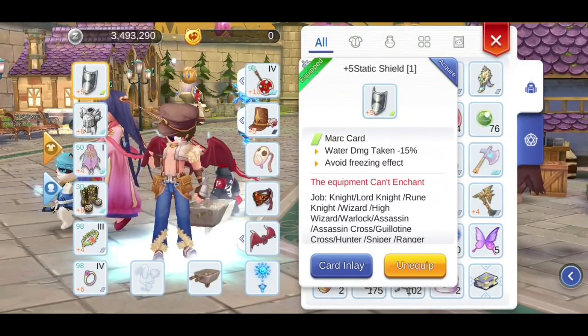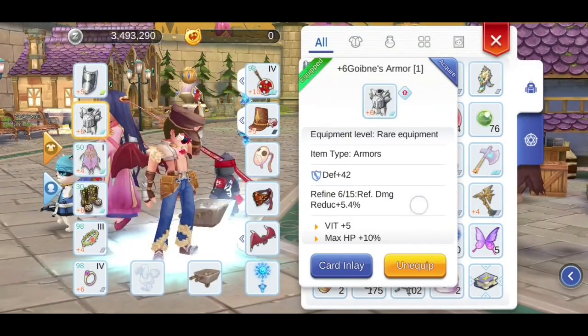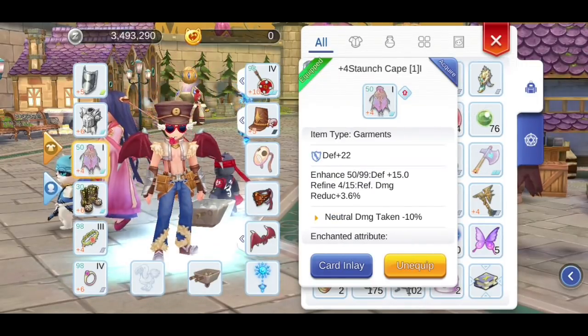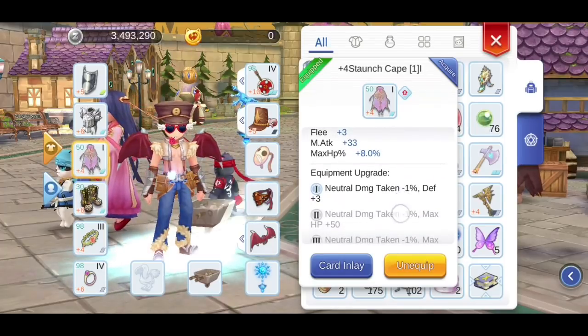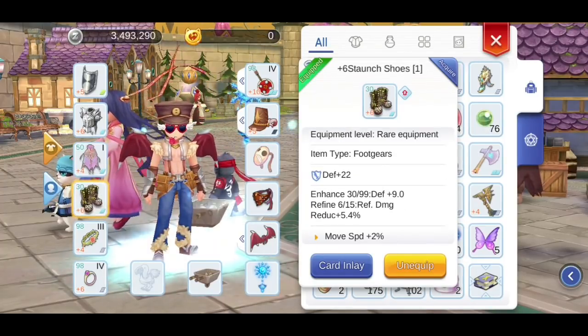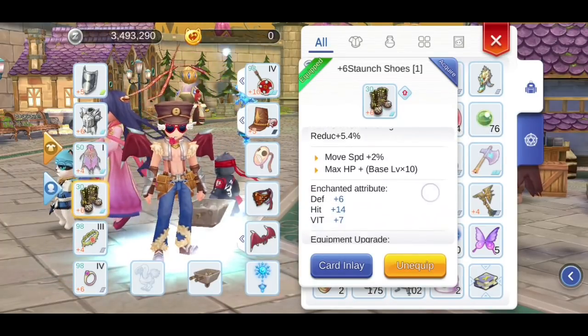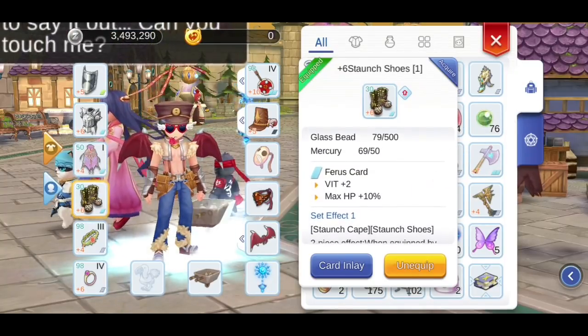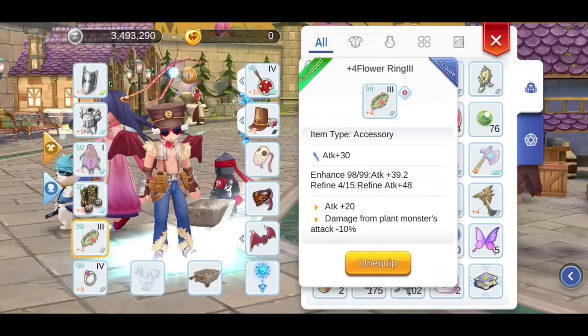My Offhand is Static Shield slotted with a Mark card. My Armor is Goibne Armor slotted with a Terra Frog card. My Garment is Taunch Cape slotted with a Raider card. My Footwear is Taunchu slotted with a Ferrous card. My Accessories are still the same — they're offense-based and I haven't slotted them yet, but I should.